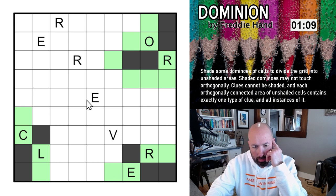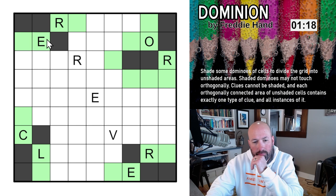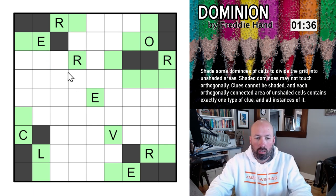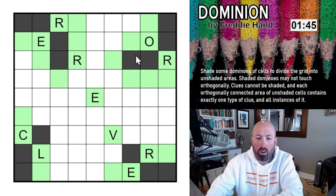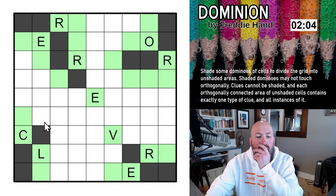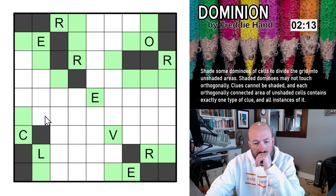The R and E up here have to be separated, and these R's have to be connected. If this goes one way you'd have to do that to keep the R's and E's separate, but then the E wouldn't be able to connect to the other E's — so this has to come down this way. There's got to be a domino over here to separate this R from this E somehow. The C and the E need to be separated here too.